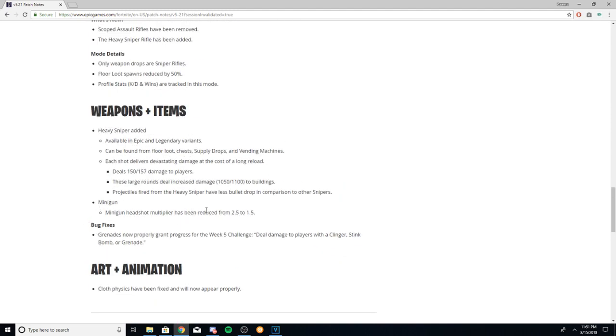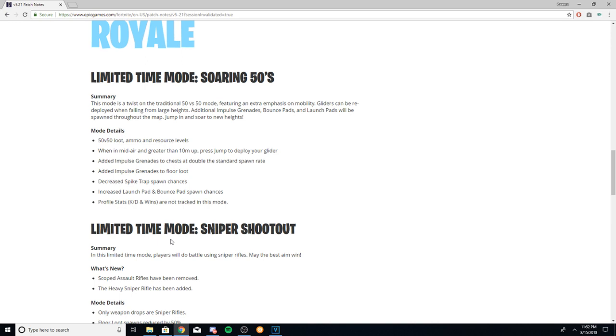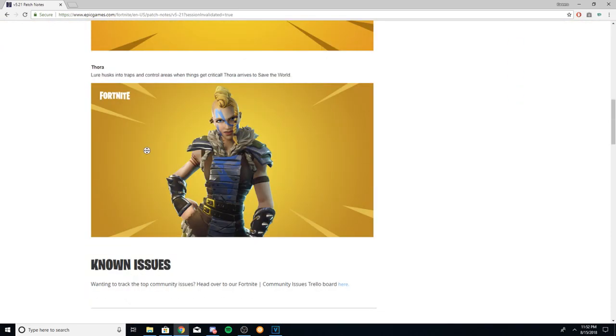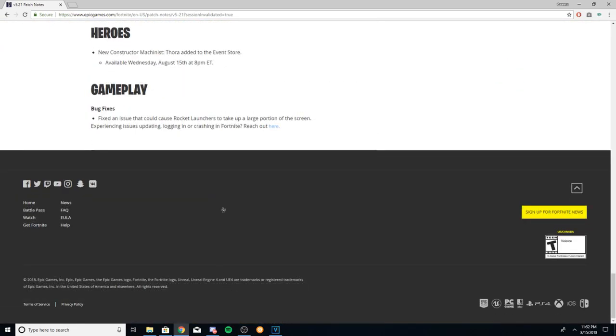In other news, the minigun structure damage multiplier has been reduced from 2.5 to 1.5. I think this was much needed — miniguns are freaking OP these days, and I feel like that's a good move. It's your boy ProdigyClout, back at it again. Hope you guys enjoyed this little commentary of the patch notes. Now I'm going to bring you some gameplay of me and my friend doing some duos — I got pretty carried at the end. Hope you enjoy. Like and subscribe, and I'll see you later.